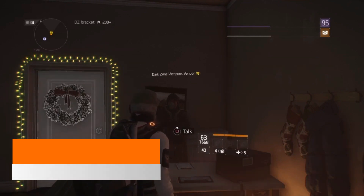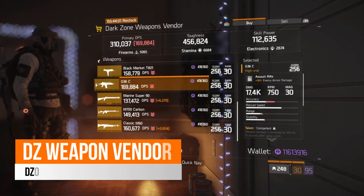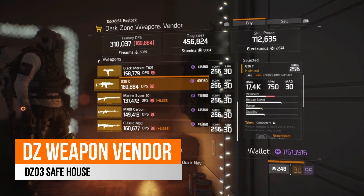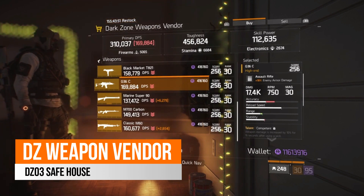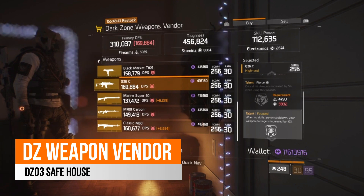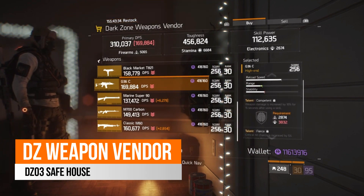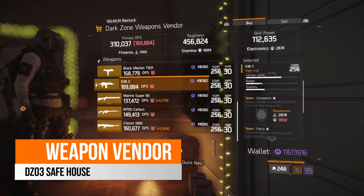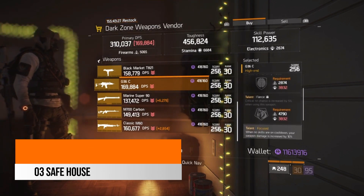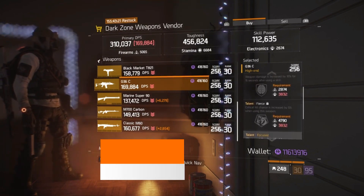Over in the DZ3 safe house, which is your dark zone weapon vendor, the only weapon really worth noting here is the G36C, mainly for skill builds. It does come with a low enemy armor damage at 18%, with the highest being 23, and a base damage of 17.4k — though that's based on my firearms and would change if you're more focused on skill power. It comes with Competence, Fierce, and Focus. Focus gives 10% increased weapon damage when no skills are on cooldown, and Competence increases weapon damage by 10% for 15 seconds after using a skill. I would probably look to roll away Focus and add something like Intense or along those lines.